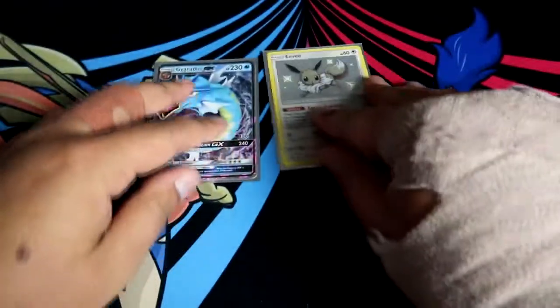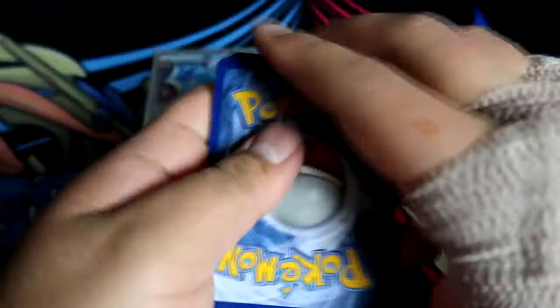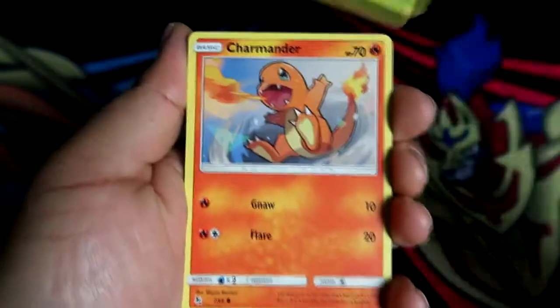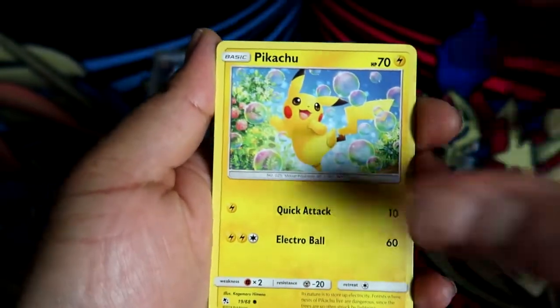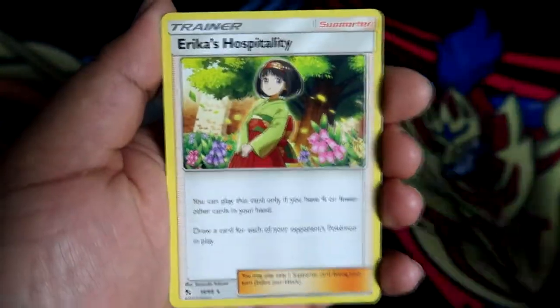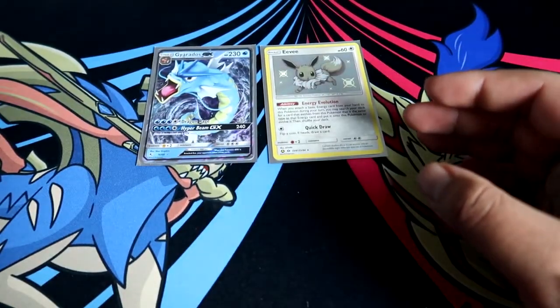Last pack of the Raichu tin: Charmeleon, Magmar, Scyther, Charmander, Clefairy, Slowpoke, Magikarp, Pikachu, reverse holo Wheezing, reverse rare, and an Erica's Hospitality. Nothing we really wanted but the first tin was alright. Let's start on the second tin - the Charizard one.